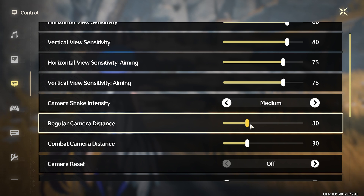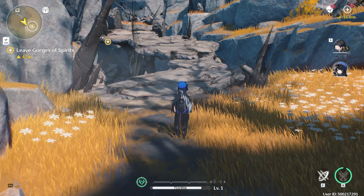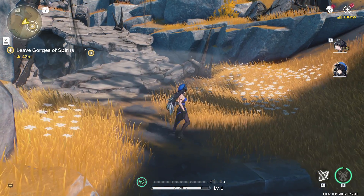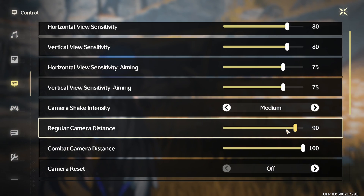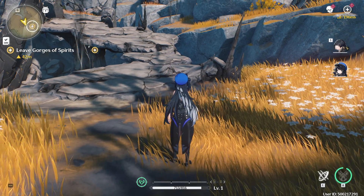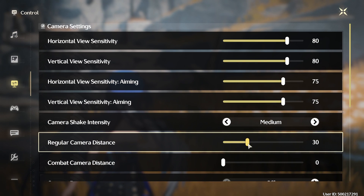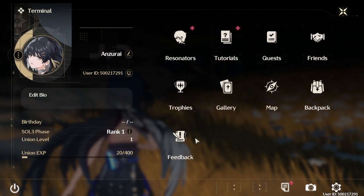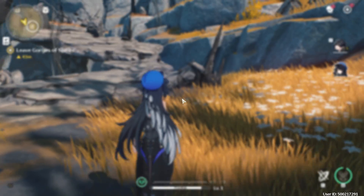Regular camera distance is going to be the biggest setting for those of you who feel like you need to see more. If you boost this all the way up to 100 on both regular and combat, you get way more view on your character, which can be really useful for bosses. When you first load the game it defaults to zero. I recommend upping it to at least 30 to 25 at the minimum — I found 30 to be a very nice sweet spot. There's a decent space between you and your character; not too close, not too far.